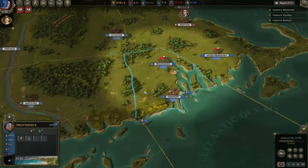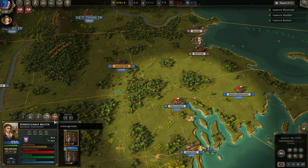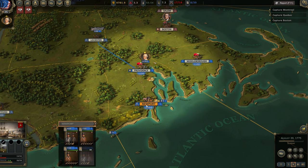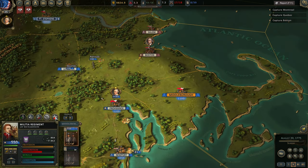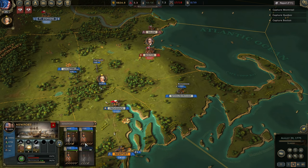Hello everybody and welcome to another episode of Ultimate General: American Revolution. We are going to prepare to march on Boston — it is time. So we're going to get our troops ready and get them in brigades.